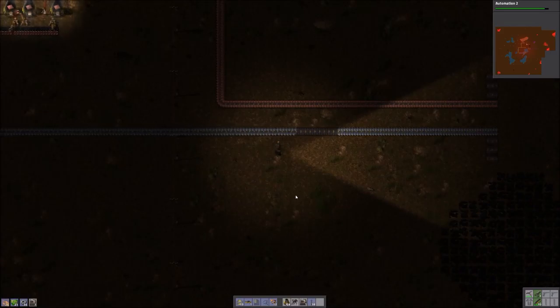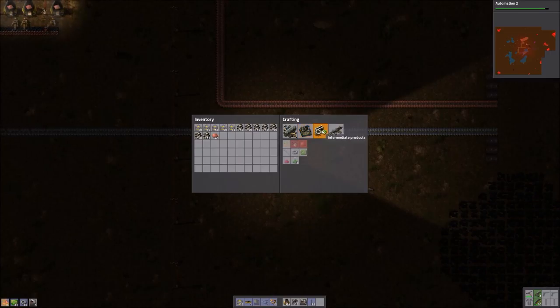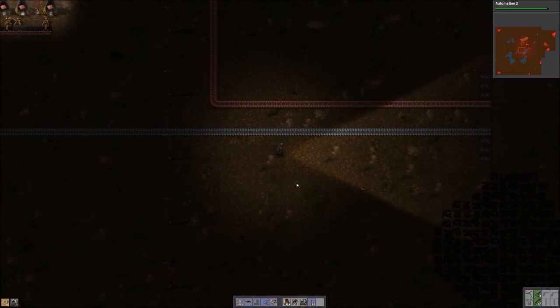We're going to need five assembly machines making red science and six making green. The reason for that is the production time: red science packs take five seconds to make one and green takes six. So if we have five assembly machines making science pack one and each one takes five seconds, that means we'll be getting one per second. And to match that rate on science pack twos and get one per second we need six. That's basically where the five and six ratio comes from.